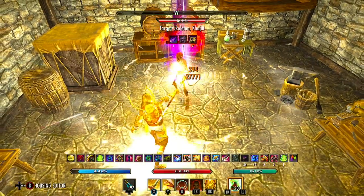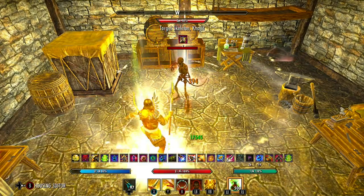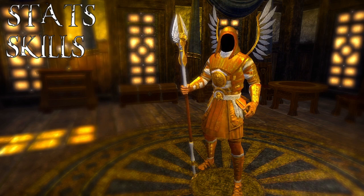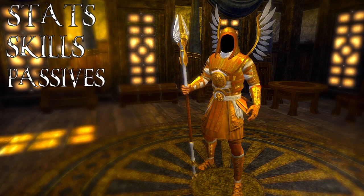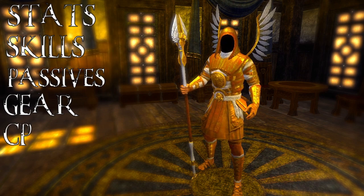To understand how both the advanced 2-bar setup and a simple version of a 1-bar setup work, I will be going over the stats on the build, what skills I like to use, passives that are essential for the build, what gear makes this build tick, and last, the CP setup. All of this is coming up next.